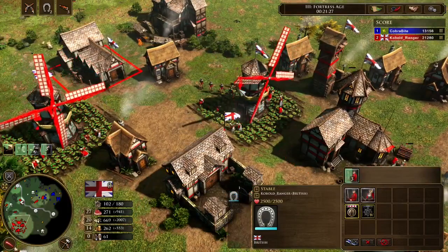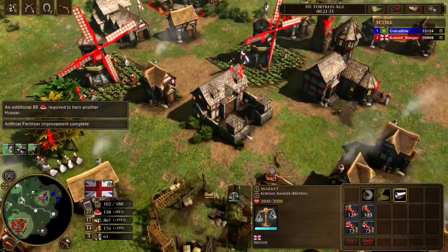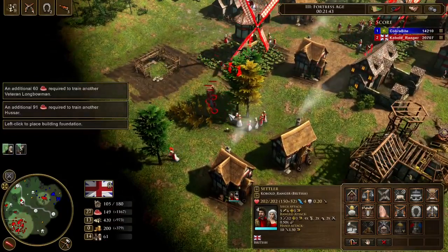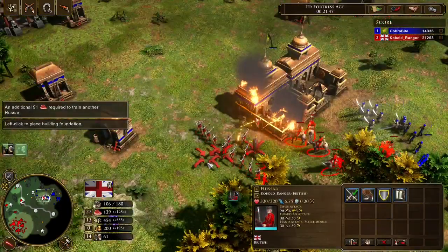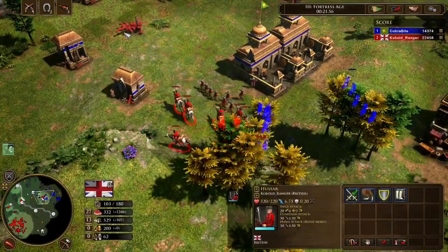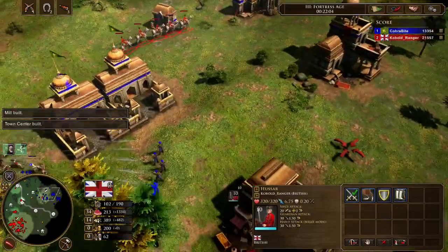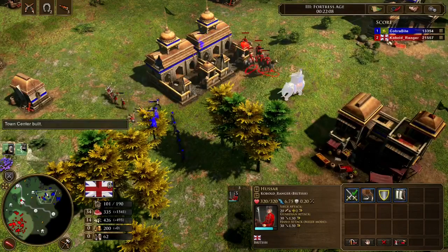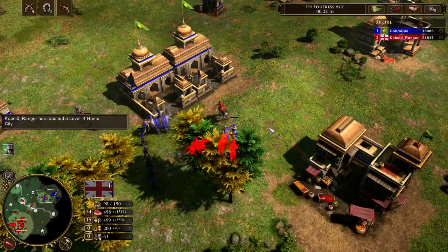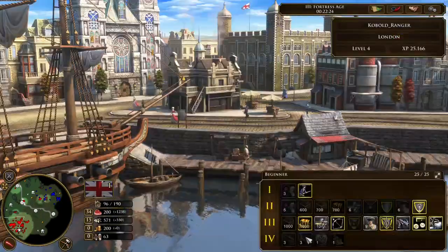That's a good fight for me — bows do well against skirmishers and might even outrange them. Now I'm sending in the falconets since he shouldn't make more siege elephants — they cost so much that usually you just ship them once and don't make more unless you really need them, like a culverin-type situation. It's a really good time to send in the falconets.